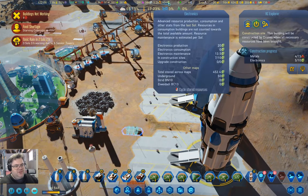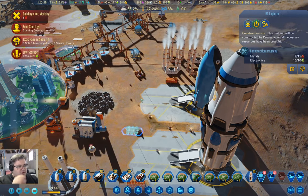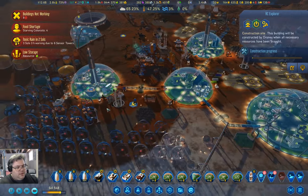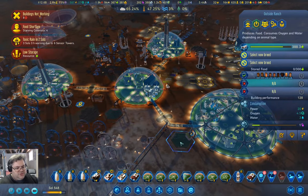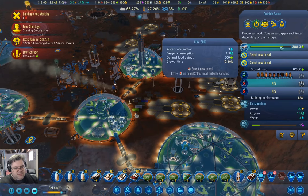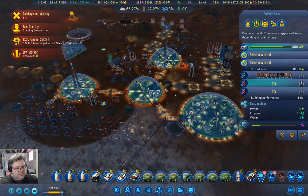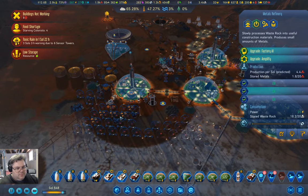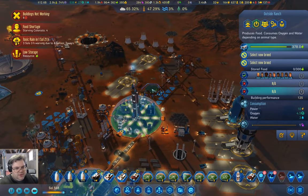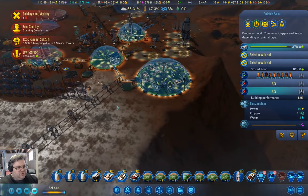It only takes 10 of these things and we've got 400 of them, and 15 metals. We've got Toxic Rain coming and we have low food storage. But these guys are going to drop soon - that's a couple sols on that one.